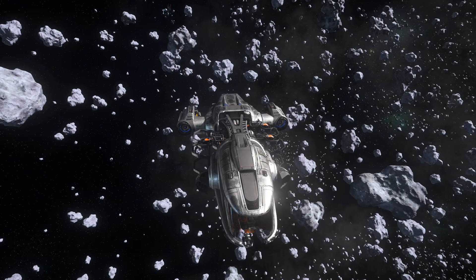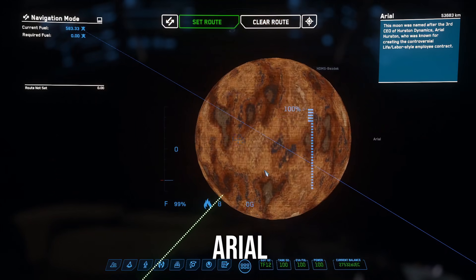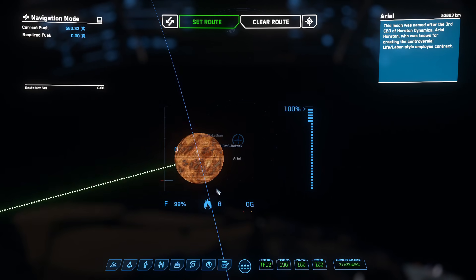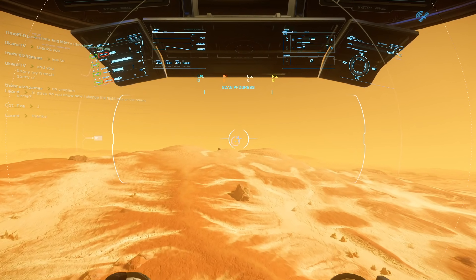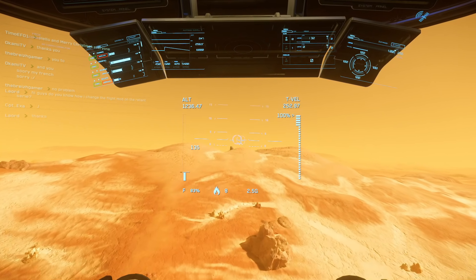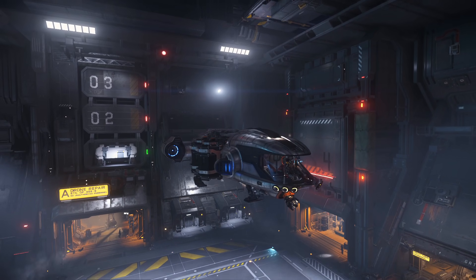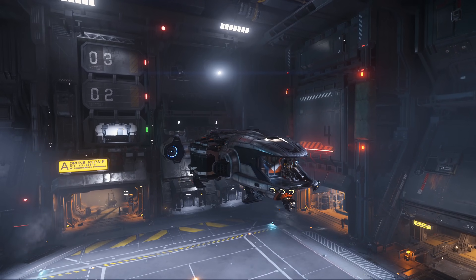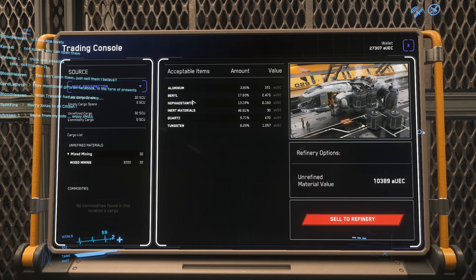I started off near Hurston and traveled to Ariel. I tried my best to farm resources that I had a high percentage on. The gameplay I recorded just going to Ariel and back was an hour and 45 minutes long. After coming back and selling my resources at Hurston, I earned about 10k for the trip. It was enough for me, but let's see if I can improve it by farming better resources.